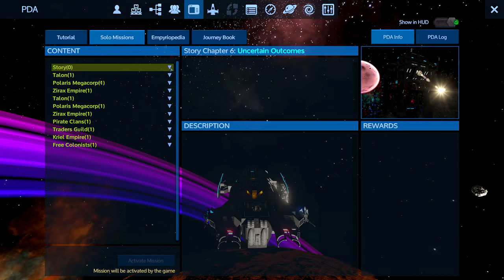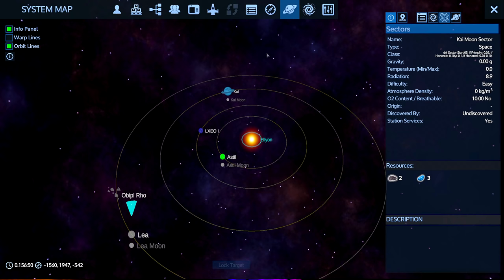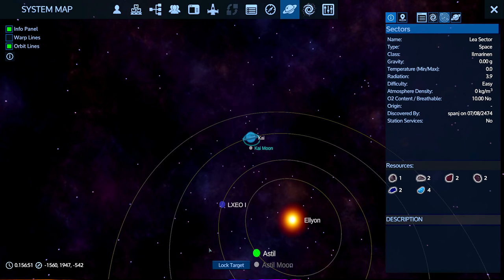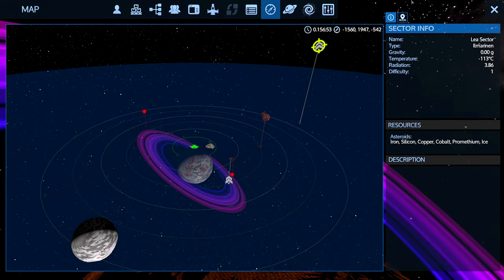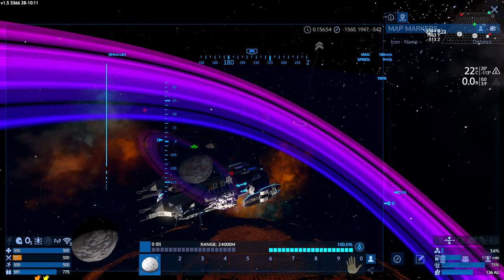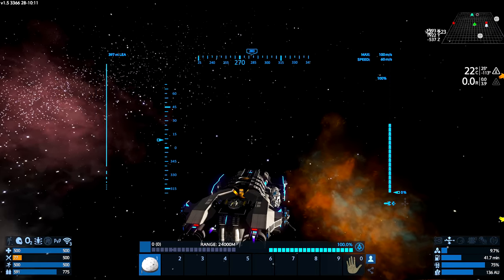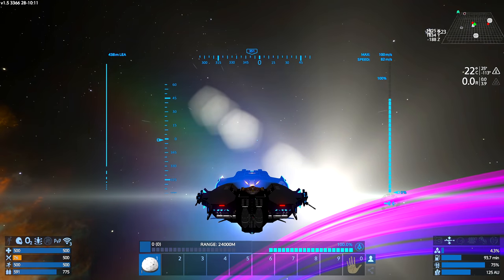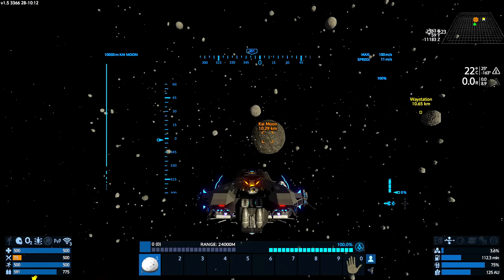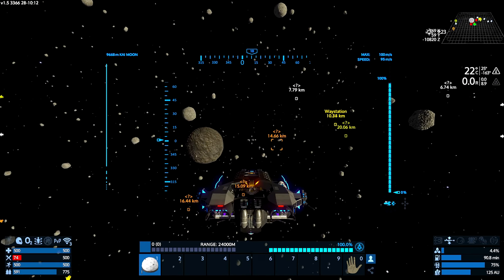That leaves us with very limited options other than just warping around the galaxy. I kind of wanted to leave that until we'd finished the missions, but we might just have to go find another sector and come back to Elyon and carry on the story. Let's go warp to Kai — it's the last place we haven't warped to. Removing the derelict ship waypoint — we don't need that anymore. Kai moon sector — swing her about — warpy warps. There's the waystation.